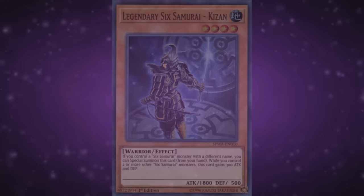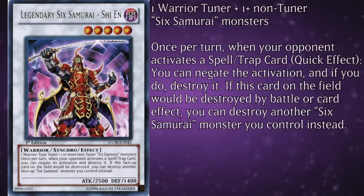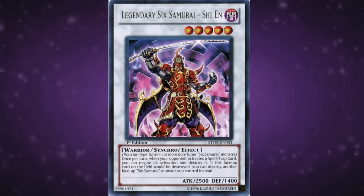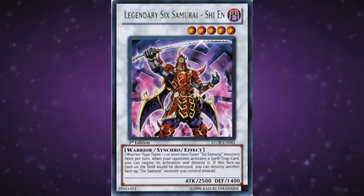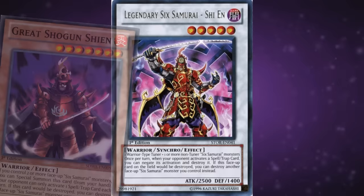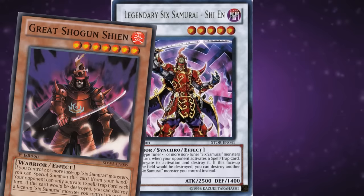The final Legendary Sixth Samurai is the level 5 Dark synchro, Shien. He's got 2500 attack and 1400 defense, requires one Warrior tuner and one or more non-tuner Sixth Samurai monsters, and once per turn you can negate the activation of an opponent's spell or trap card and destroy it. If Shien would be destroyed by battle or card effect, you can blow up a different Sixth Samurai monster you control. This is one of, if not the most iconic archetypal synchro monster ever made — being astoundingly easy to summon in multiples, offering play shutdown, and generally being a solid beat stick made Shien an absolute monster back in the day, and he's still pretty formidable. An important distinction: while you control the old Shien along with this one, it doesn't mean your opponent's back row is completely shut down — just that they get only one unnegated activation per turn, because rulings are silly.